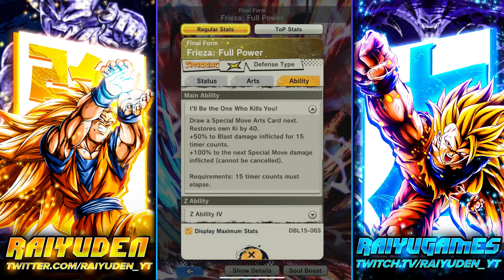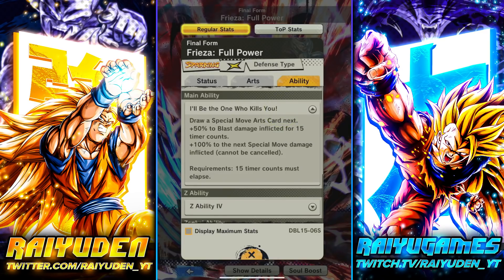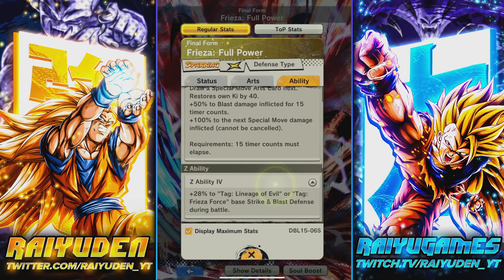Main ability — what changed? You draw a blue card, restore 50 Ki, 50 to blast damage — sorry, 40 Ki, 50 to blast damage inflicted for 15 timer counts, and 100 to blue card damage. How does it differ from before? Just the Ki restoration. The 40 Ki restoration is very helpful.